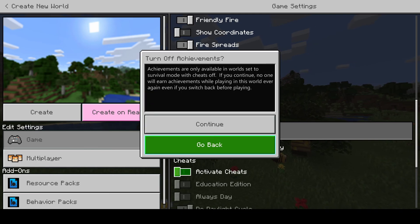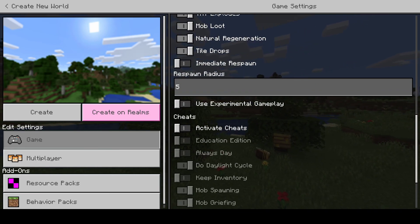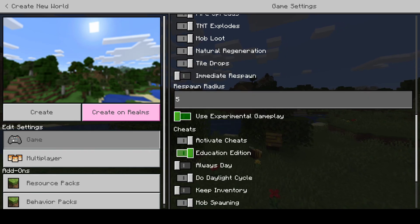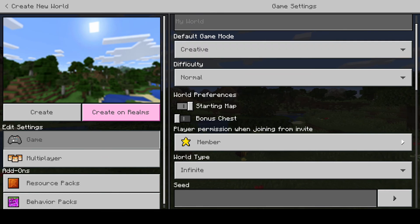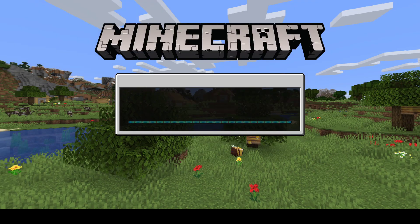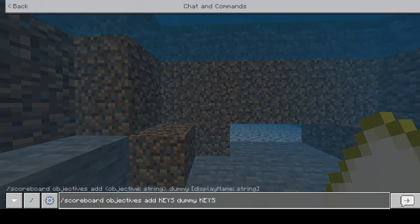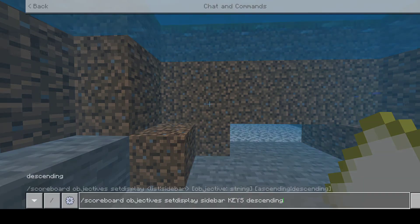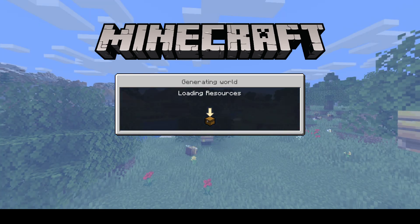Actually, I'm going to test it — if I just used a starting map with just education edition, I want to see if this will glitch it out too. Because if it does, I don't know, this has to be a bug. I don't think it could be anything intended. Is it just education edition plus the map?